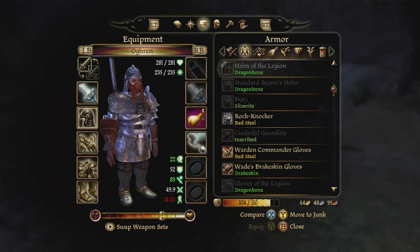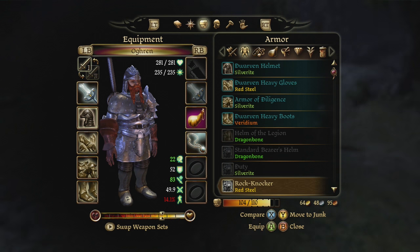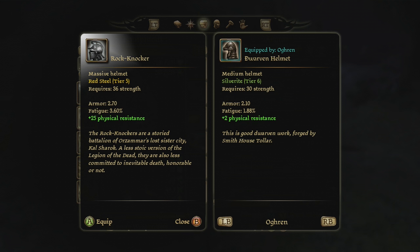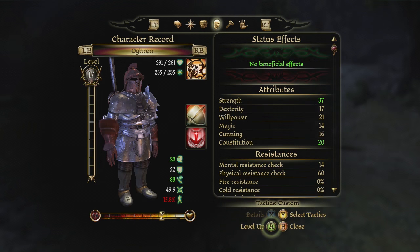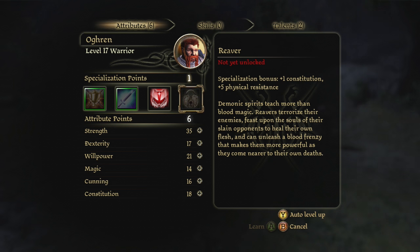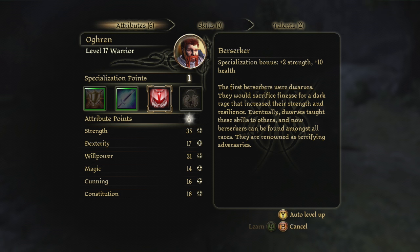He could wear that one. Oh wow. Can we level him up? Oh golly, he looks ridiculous. Oh we can - all right then, oh my gosh, six points. Oh, we don't have Reaver yet. But we do have Champion, and that is what I wanted to give Alistair.